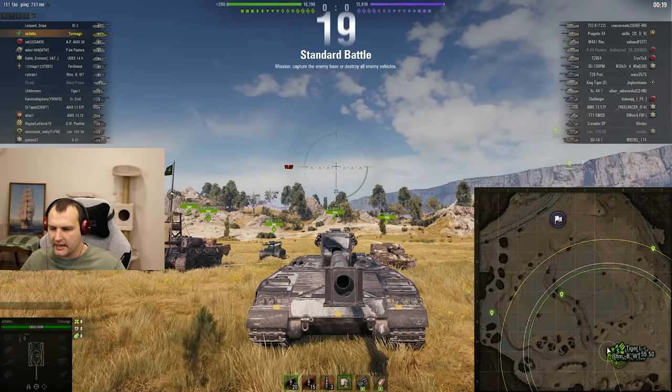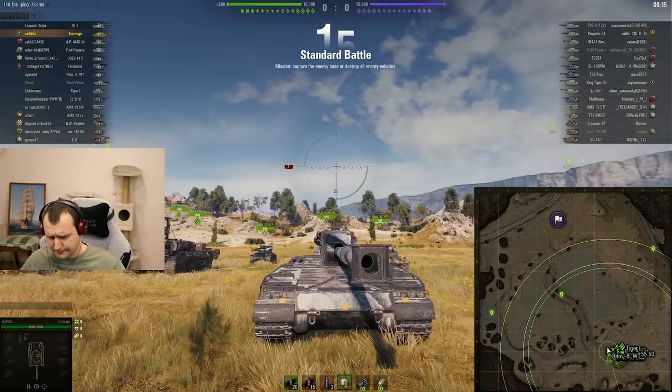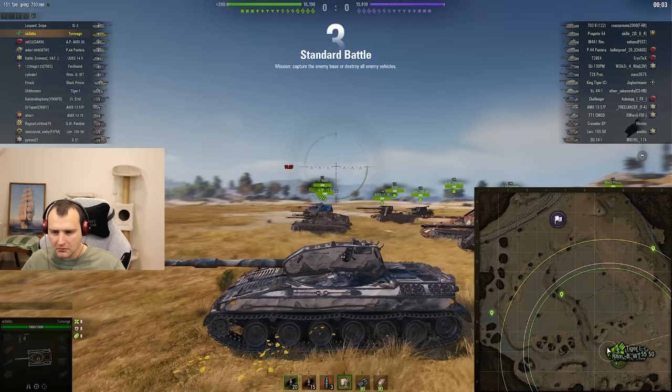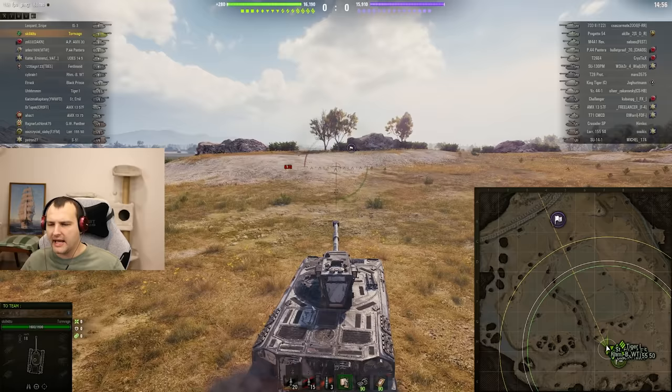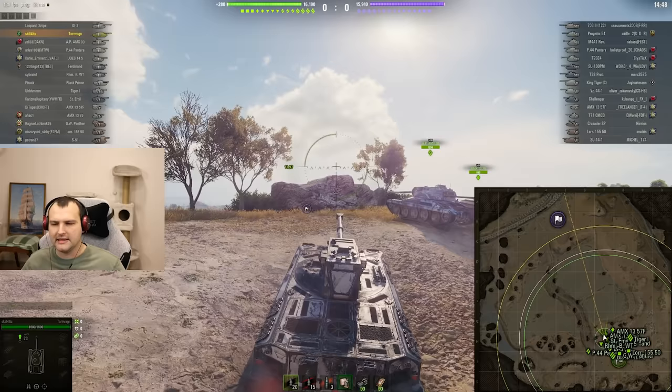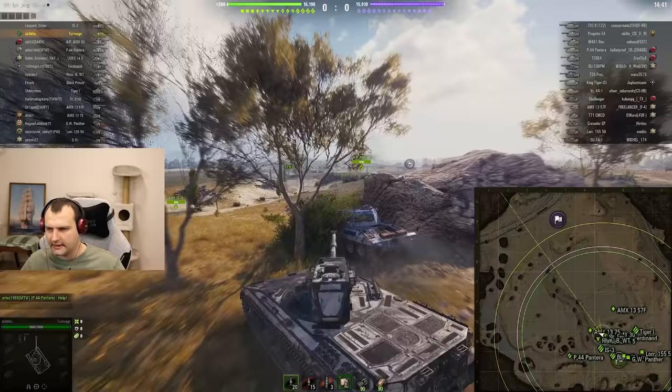Frontally, whenever you are fully hull-down, this tank should have sufficient armor. Whenever you are using your gun depression, this is definitely not easy to penetrate, although it's a kind of flat angle and the lower plate is definitely not looking super good. I need to highlight the DPM of this tank — it's pretty much T34 levels of DPM, and that's no bueno. This is looking like a weird vehicle.